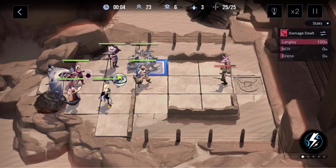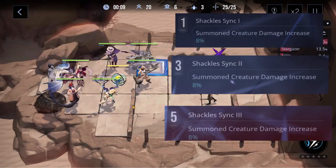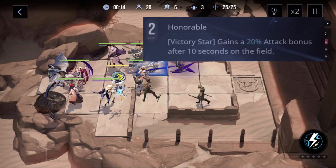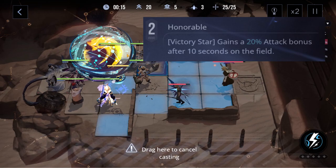Now as far as those shackles go, they're pretty standard. Shackles 1, 3, and 5 will increase the summon damage by 8%, which is okay. But then her shackle 2 will increase the damage of the star by 20% after 10 seconds on the field.